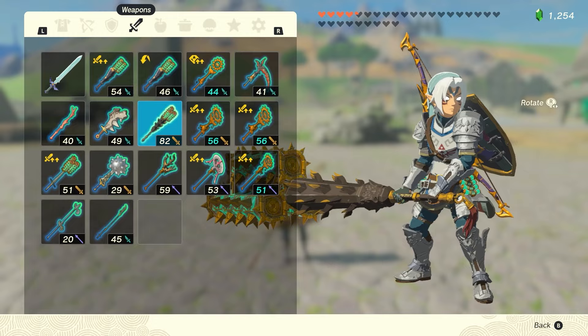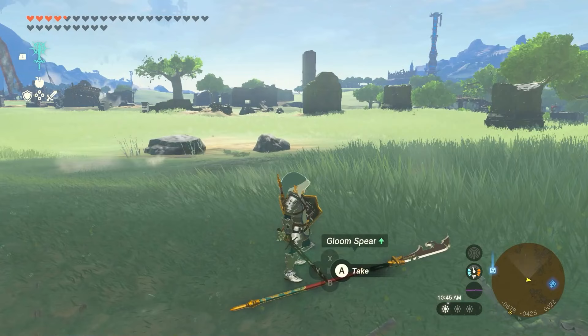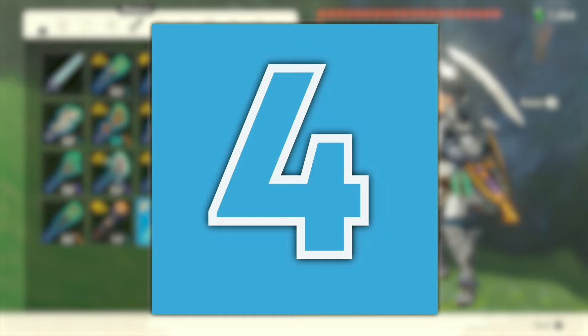Number 5: Gloom Weapons Fused with Other Weapons. Gloom Weapons are dropped anytime you kill Phantom Ganon. Although the fight against the Spirit can be difficult, the Gloom Weapon rewards are incredible since each weapon does upwards of 40 base damage. The only problem with Gloom Weapons is that you'll take Gloom damage if you use them. One way to get around this, however, is by fusing the Gloom Weapon to any other weapon, since you'll add the Gloom Weapon's high damage stat to it and be able to use it without taking any Gloom damage.